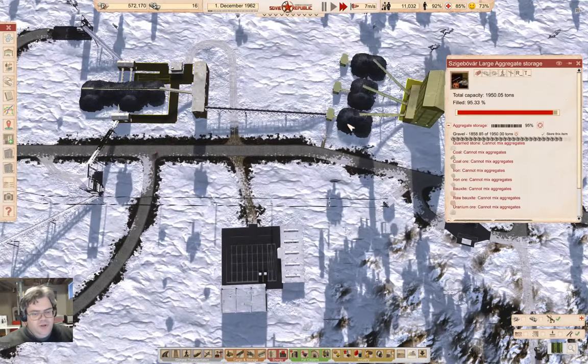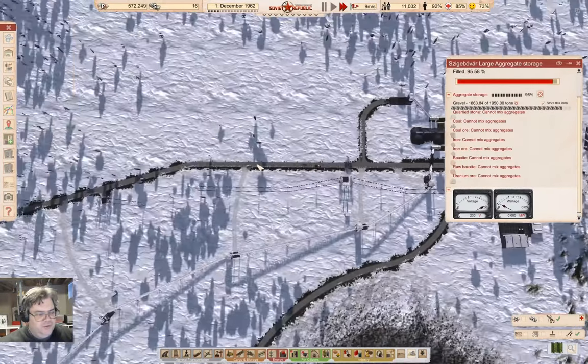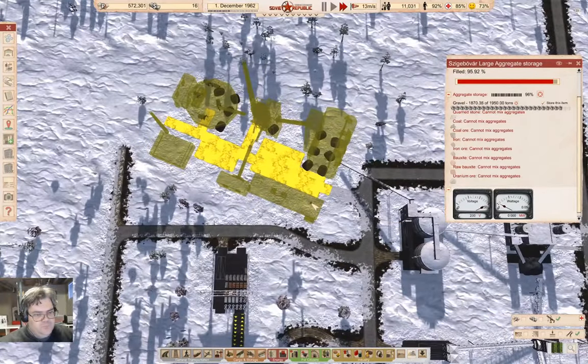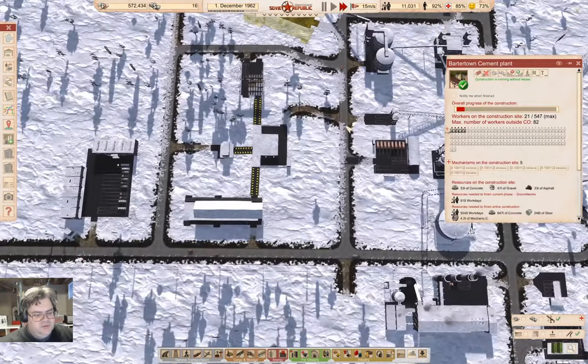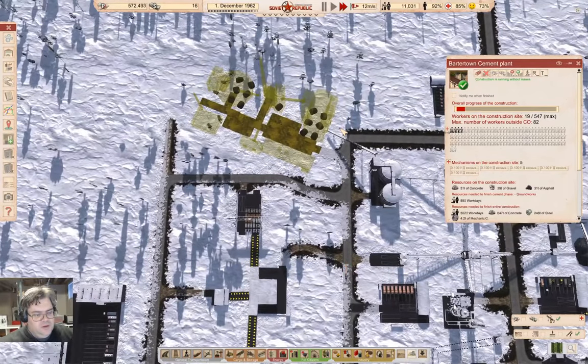Things are still operating over here, we're doing fine. Construction is going down quite quickly by simply having the resources to staff a construction site — things construct a lot faster. As you can see, this is ticking down almost as fast as if we were paying for the construction, and I'm kind of good with that.